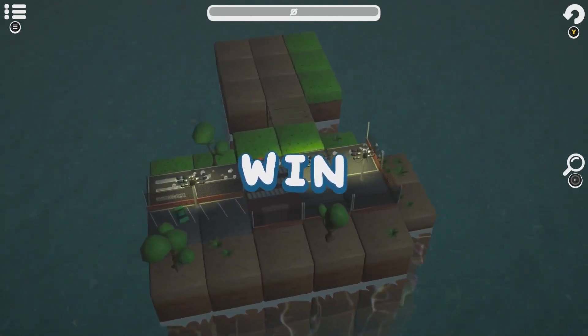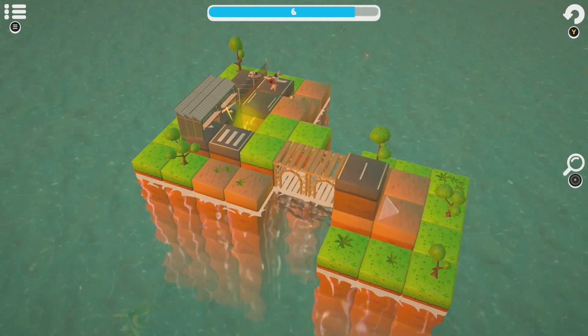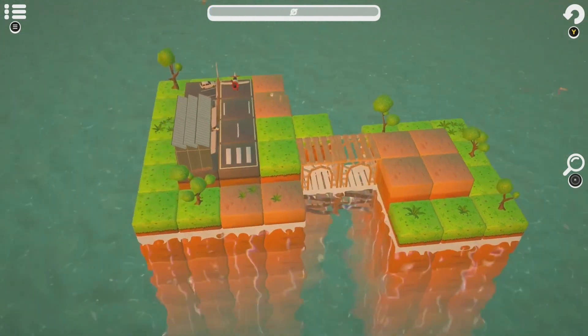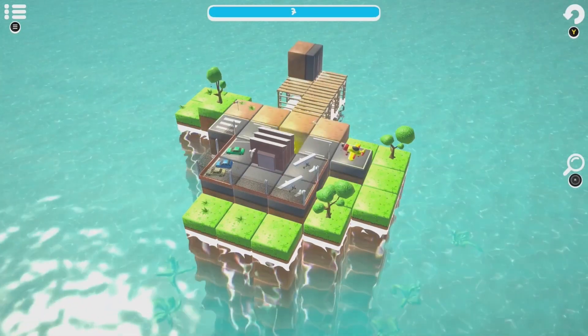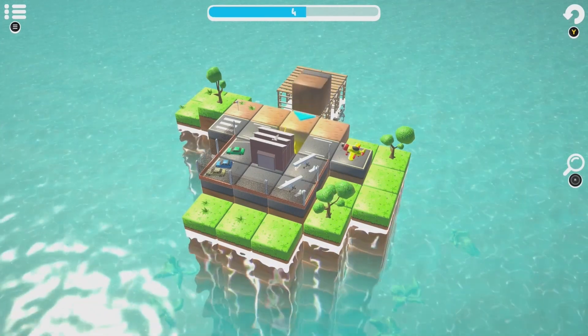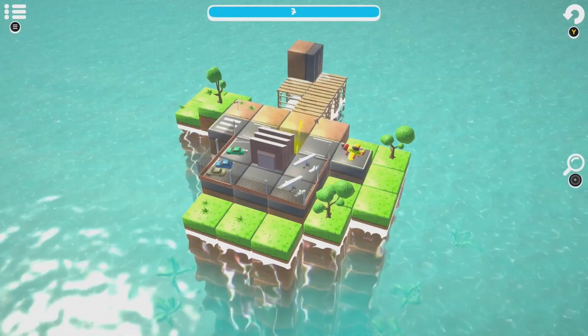This is a very fun little puzzle game where you basically have to construct the runways of a variety of different airports so the planes can take off. To do this you have to fit these cubes correctly into the required gaps, making sure that the runway markings are facing the right way and are the right side up. You do this by rolling the cubes around to get them to their destination.